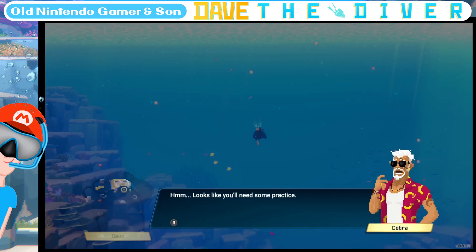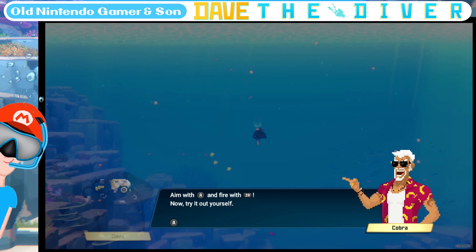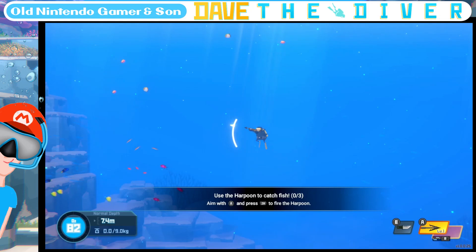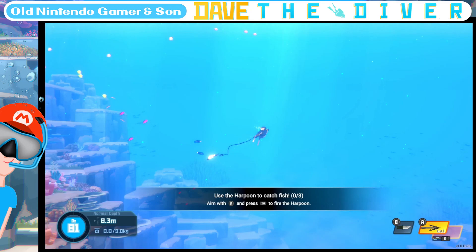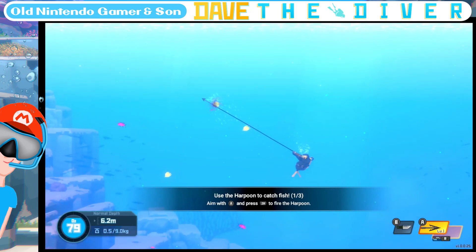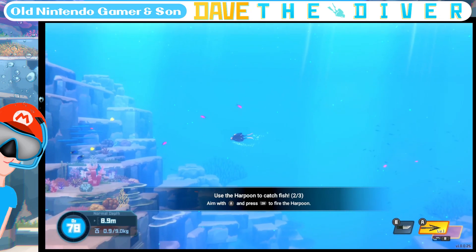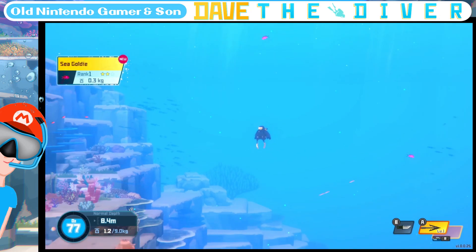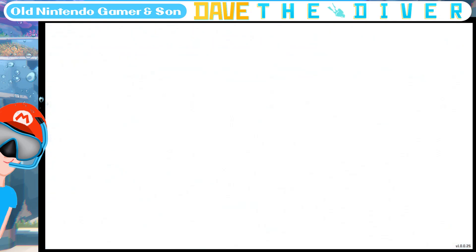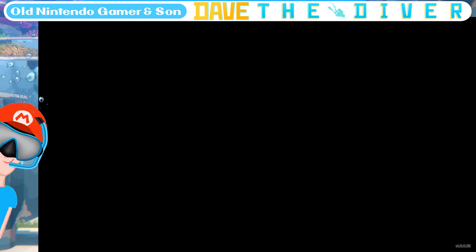Let's try using the harpoon to catch three fish. Aim with A and fire with ZR — now try it out yourself. So you can hold down A and then you've got this kind of a range, and then ZR. I got one. The harpoon has a limited range — you can't shoot anything above you. You've got a 30-40 degree reticle on either side of you, to the left and right. That's your lot.